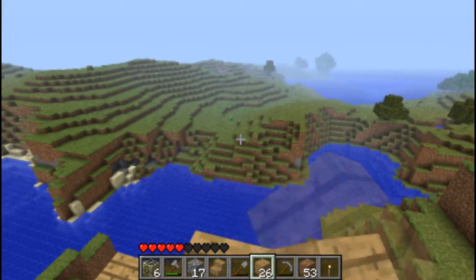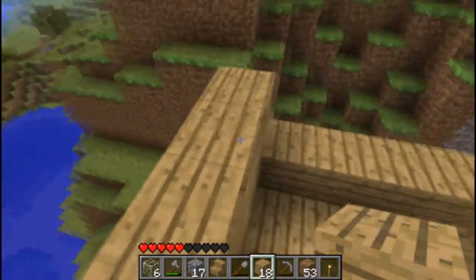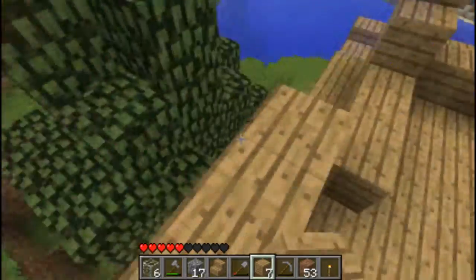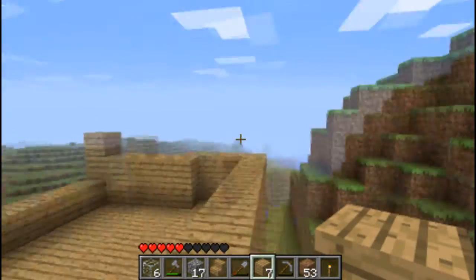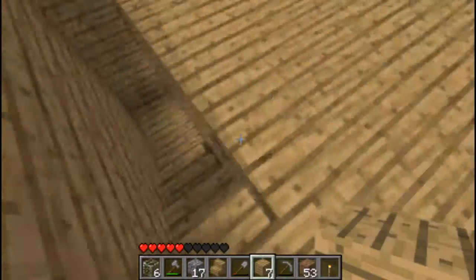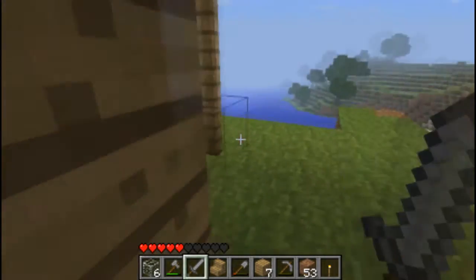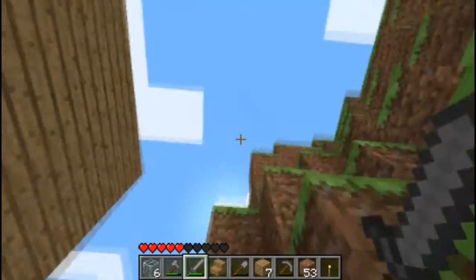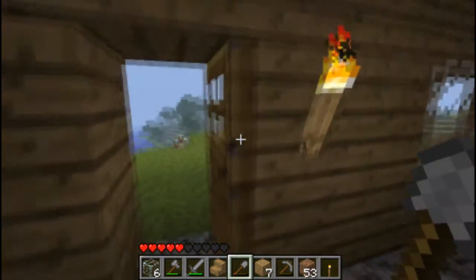Hello creeper, screw you. Go tell your buddy who tried to kill me to go screw himself — oh wait, he's dead. Yeah, that's right. There's another one — oh, that guy totally heard me talking about his buddy over there. Scared the shit out of me. Speaking of scary stuff, I need to make a sword. Man, that was close. I am raw as hell, I am rawer than raw.